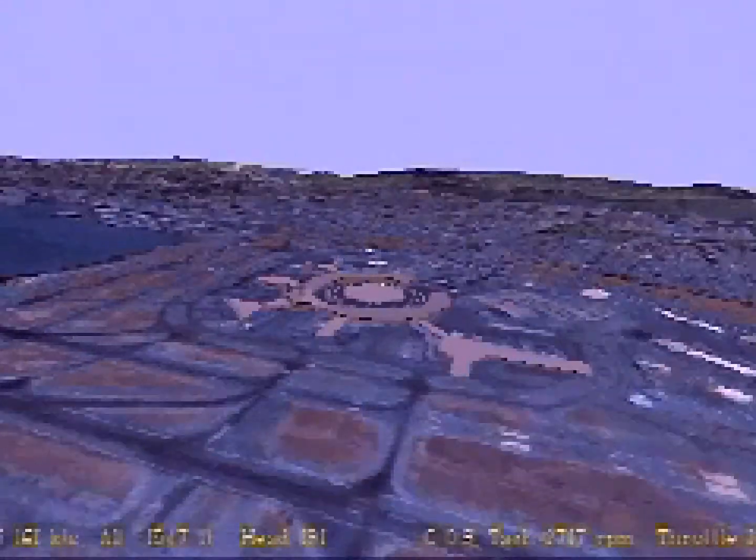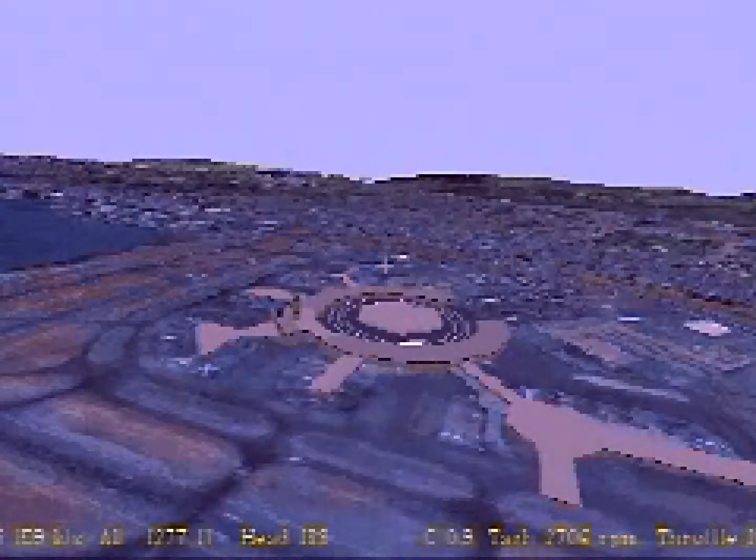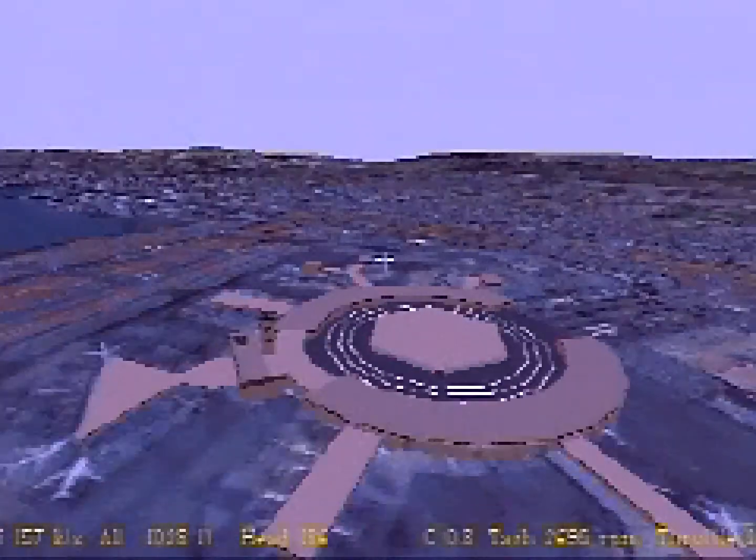Interact in real time with ground, tower, and approach controllers who call out positional information and give taxi, takeoff, and landing clearances from four distinct personalities.